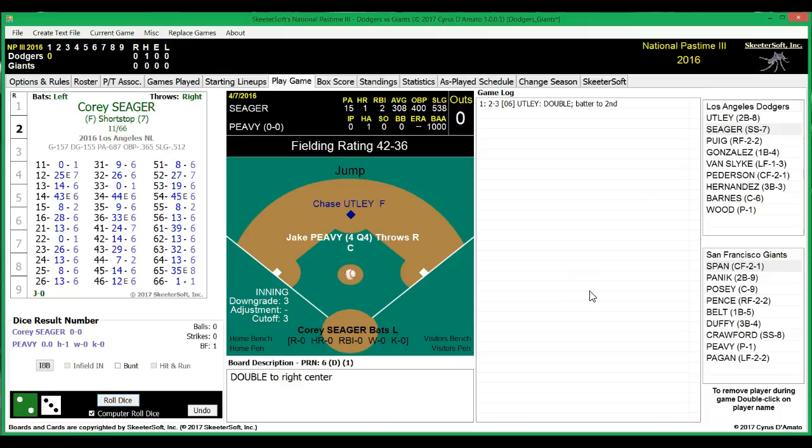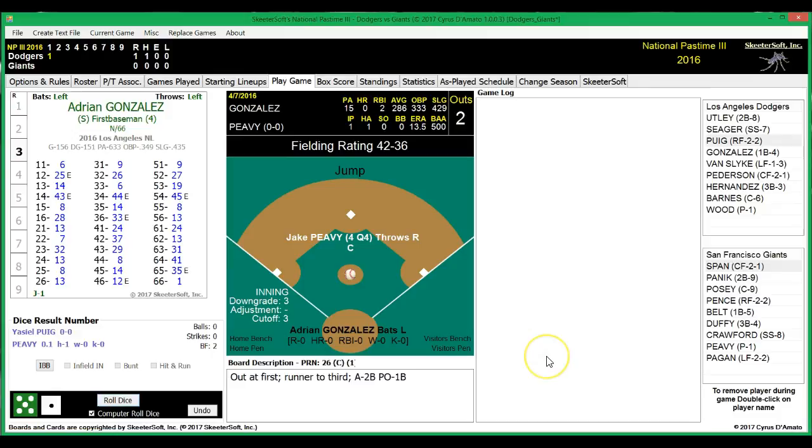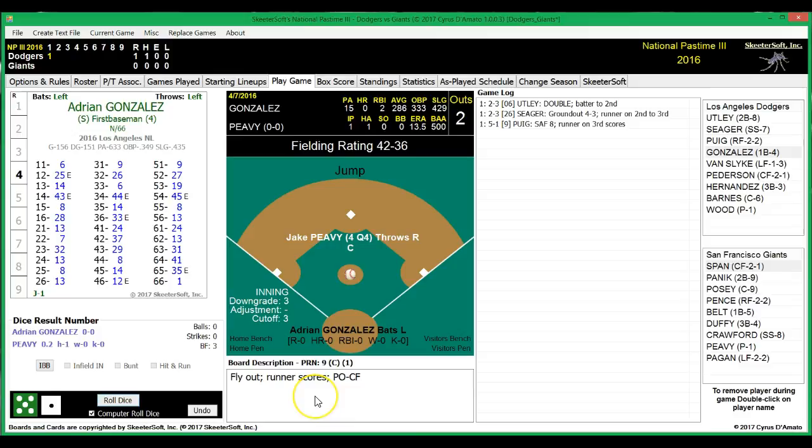Next up will be Corey Seager. He's hitting .308 with a homer and two RBIs. Grounds out, fielder's choice, 4-3. Runner moves to third. So Chase Utley will be on third now with one out for Yasiel Puig. He's hitting .308 with a homer and three RBIs. And Puig flies out — the runner tags up and scores. So the Dodgers get on the board first.